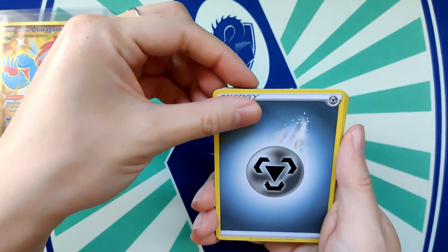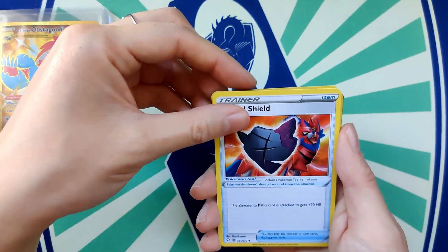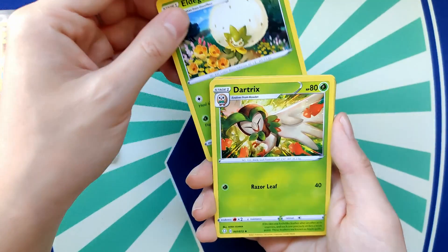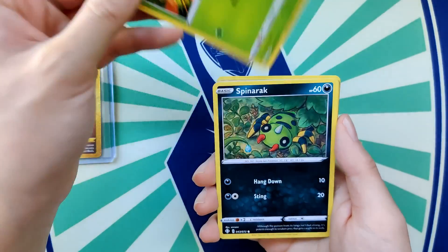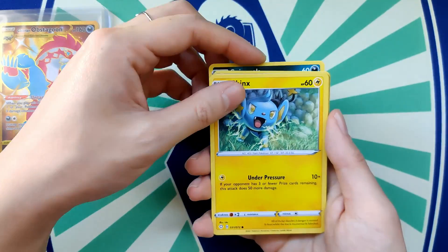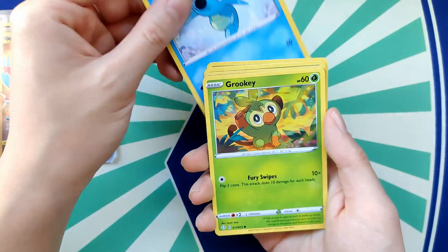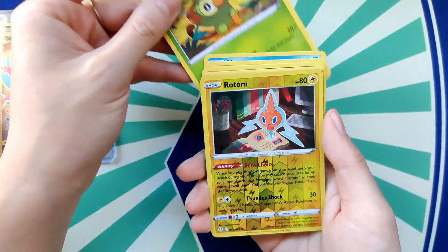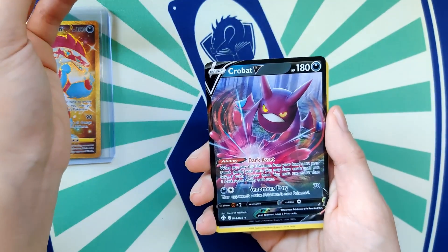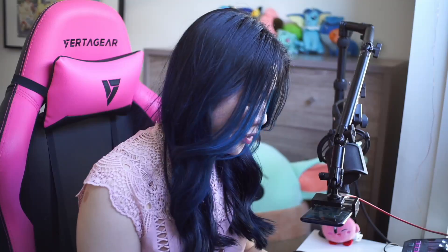First pack: Steel Energy, Rusted Shield, Eldegoss, Dart Tricks, Spinner Rack, Shinx — cute! — Koffing, Horsea, Crobat — oh nice! — and a Crobat V. This is a really good first pack!